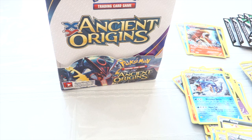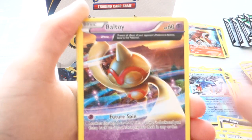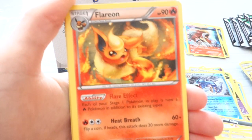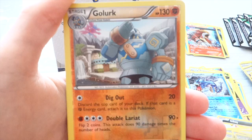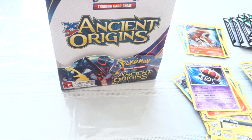Last pack of the box, part one. We have Quagsar, Cotney, Beltoid, Unknown, Veldum, Flareon, Level Ball, Sableye. Reverse is a Golurk, and a Rare is a Claydol. Our last pack of the box.